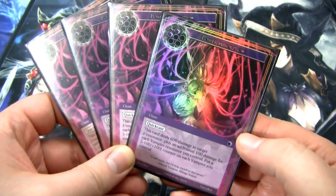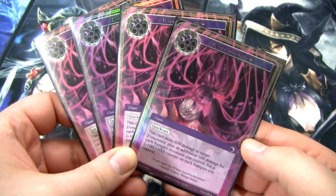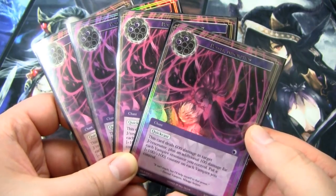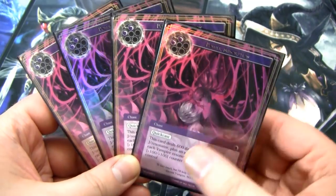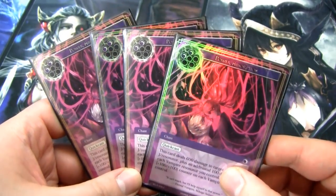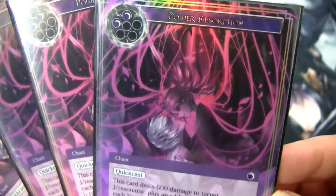The next card is Power Absorption. It's a quick cast chant for two darkness. It deals 600 damage to target J Resonator — so it hits J Rulers, which is great — plus an additional 100 for each vampire resonator you control, and we have a lot of vampires. You also put a plus 100/plus 100 counter on each vampire you control. So it buffs Shara and all of them — just fantastic synergy. A lot of cards in this deck revolve around this plus 100/plus 100 counter synergy. It's actually not as janky as it sounds. It works, and it's a blast.